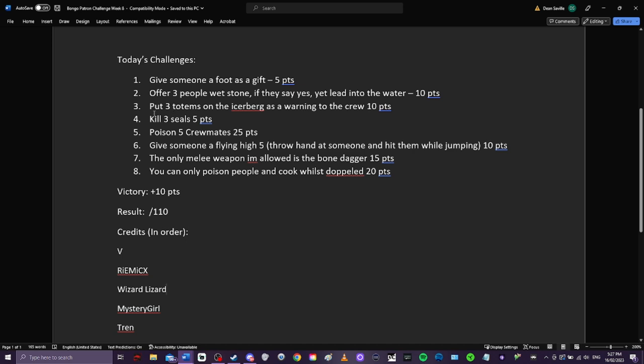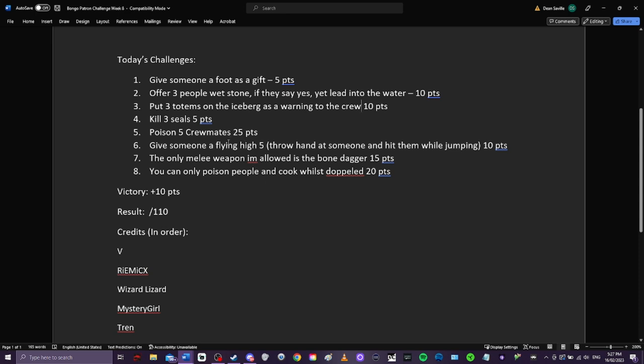Next: put three totems on the iceberg as a warning to the crew - a pretty serious challenge worth 10 points. I do need to go up ahead of the crew before the ship gets to the end. To clarify, it's a thrall challenge today, not a crew challenge. Mystery Girl has challenged me to kill three seals - pretty simple, a redo of one of Trend's challenges from a while back.